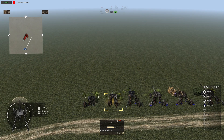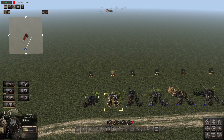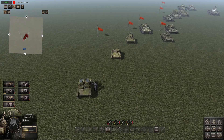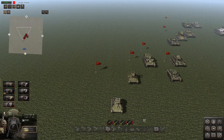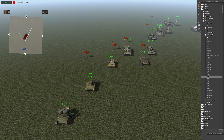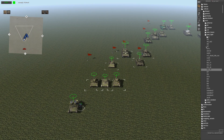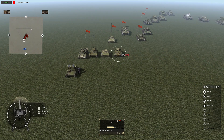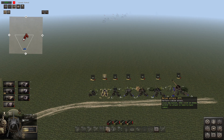We have the 3.7cm PaK 36. This one's free in conquest — you don't even have to research it. You get APCR with this; I believe you get 6, 23, and 30 penetration values if I'm remembering correctly. It's pretty basic. It's useful against early tanks like the T26 1931. Let me put some more tanks down — a T60, T26s, BT7s, stuff like that. This is what you're going to be fighting with this gun. This thing has a 160 range, same as the squeeze bore.